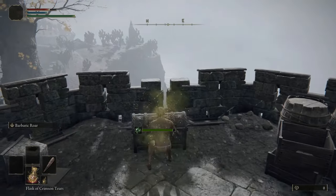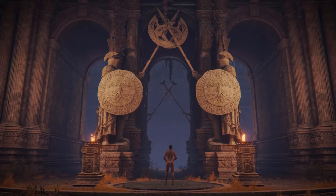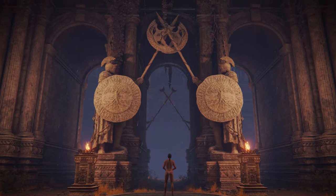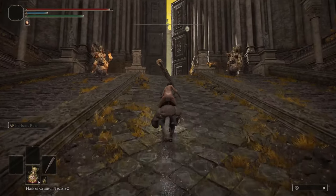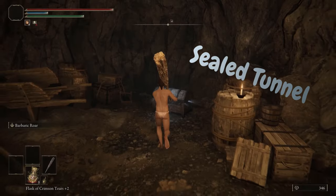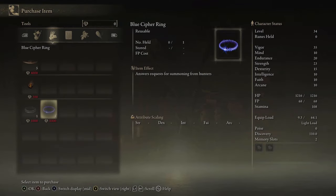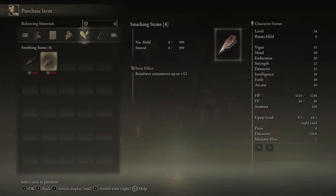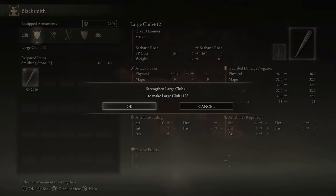Next we want to collect the two halves of the Dectus medallion and make our way up the grand lift to the Altus plateau. Run through all the enemies making your way to the Altus tunnel and grab this miner's bell bearing. With this we can purchase plus three and plus four smithing stones. With a little bit of rune farming we can get ourselves a plus 12 weapon.